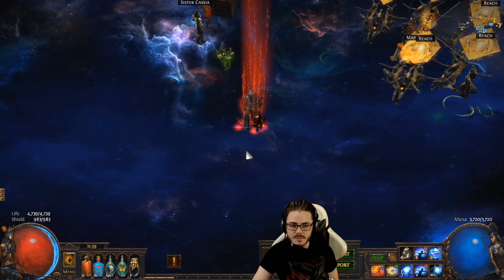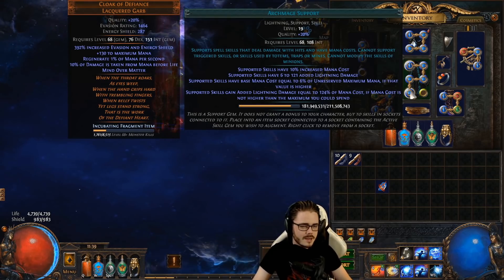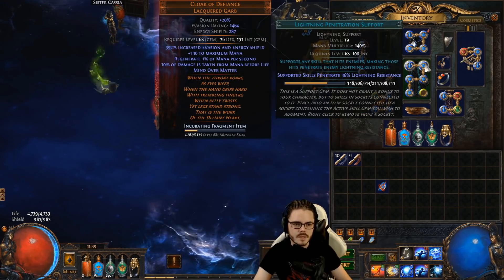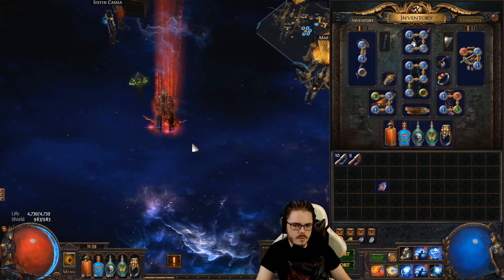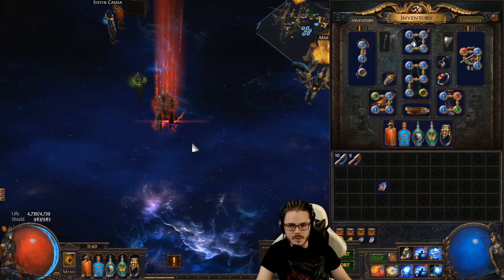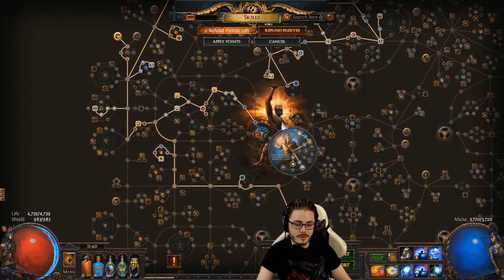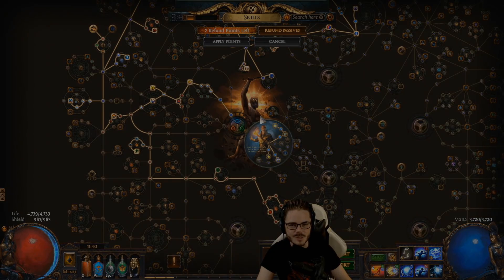If you have any cool setups you've been using with Archmage — maybe less obvious ones — share them in the comments below. You don't necessarily have to use lightning spells, but because you're getting so much lightning damage there is a lot of synergy with lightning scaling and lightning penetration. That said, it's probably powerful enough to work really well on other spell elements too. Ridiculously powerful — definitely consider giving it a go this league before it probably gets nerfed next league. Anyway, I'm Ziggy D and thanks for watching.